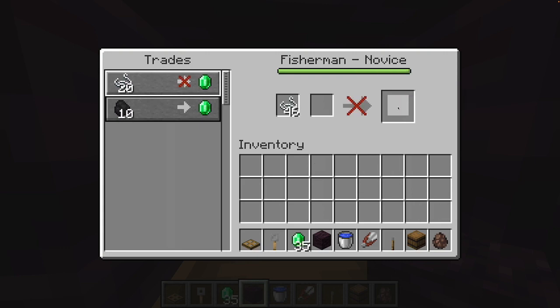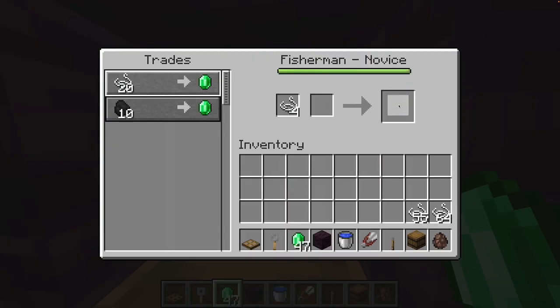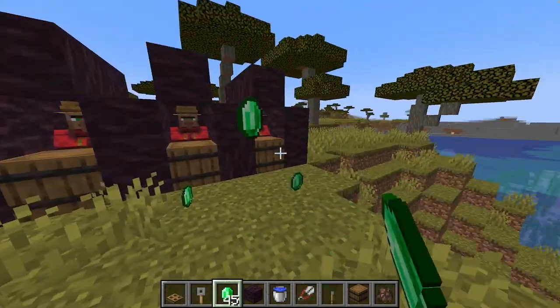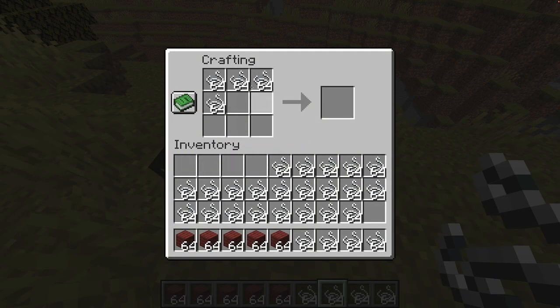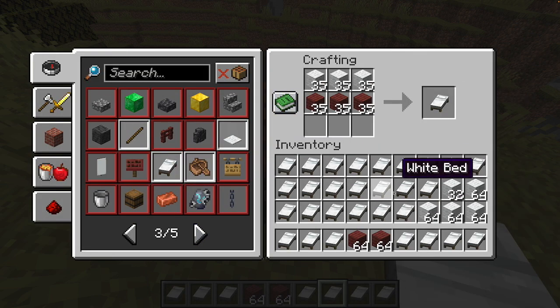Trading like that is really slow, but there's a much faster way. Hold spacebar and shift while getting the emeralds — this makes it so much quicker to trade for your emeralds. Then with the rest of the string, you can make wool, which can then be turned into heaps of beds for netherite mining.